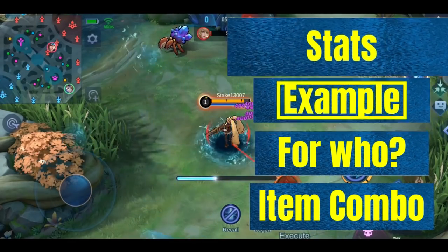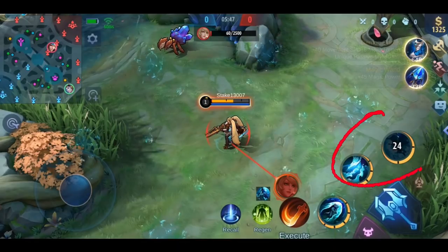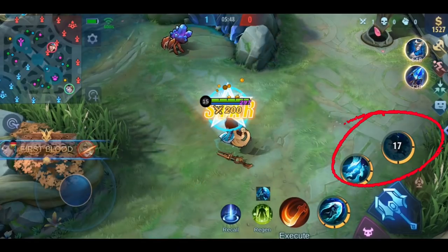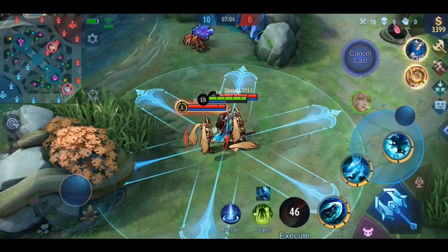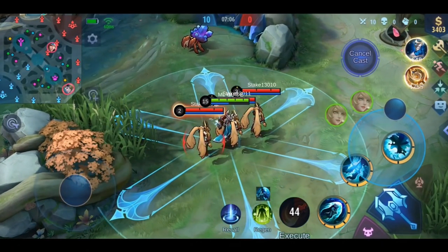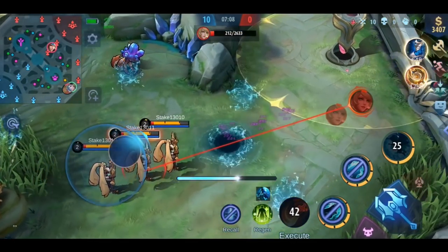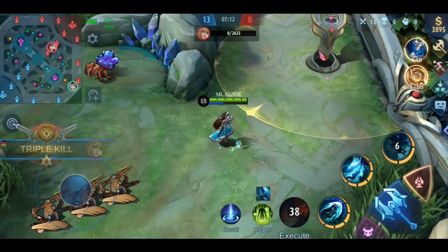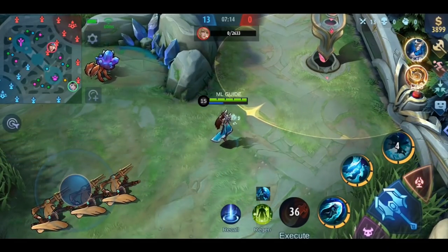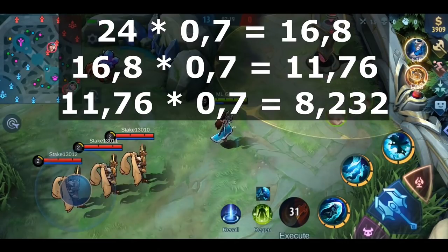I'm using Kadita again for the demonstration. When I attack this Layla bot with her ult, the cooldown is 24 seconds. After I eliminate her, the cooldown gets reduced to 17 seconds. If I eliminate multiple enemies, it gets reduced each time — but importantly, the cooldown gets reduced by 30% of the current cooldown time. So if I eliminate 3 heroes, it's not reduced by 90%; it gets reduced each time by 30% of the current cooldown time. Here you have the math. The same applies for assists.